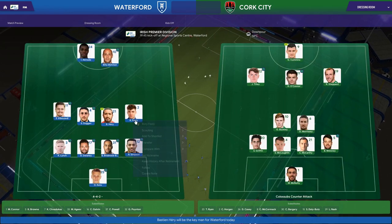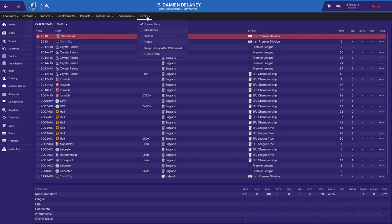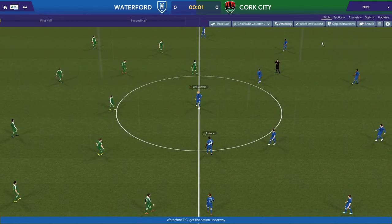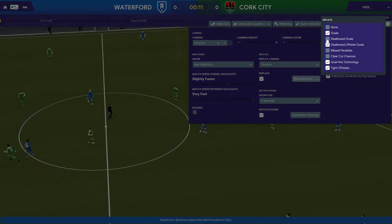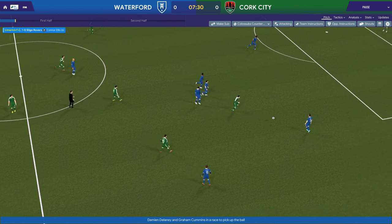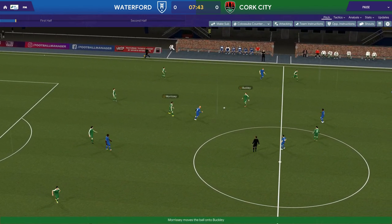Let's see if I recognise any players - have a little scout of them. Damien Delaney - didn't he play for Palace? Pretty sure he played for Palace. Oh he did, yeah. Nice bit of knowledge there. At the moment I'm doing automatic team talks because I don't really like doing them - I feel like they don't work that well anymore. I only watch the key highlights, and for replays I like to see the disallowed goals so you can get angry if you need to. If anyone likes this skin, I got it from SortitoutSI.net - Work the Space collaborated with someone on it.